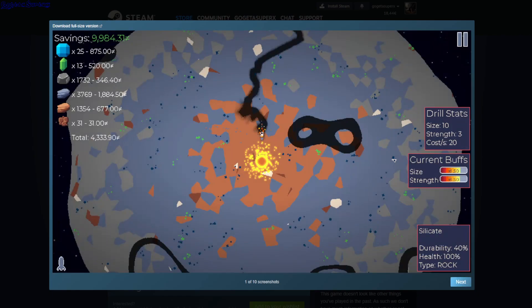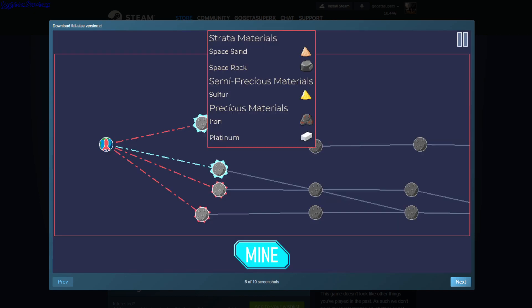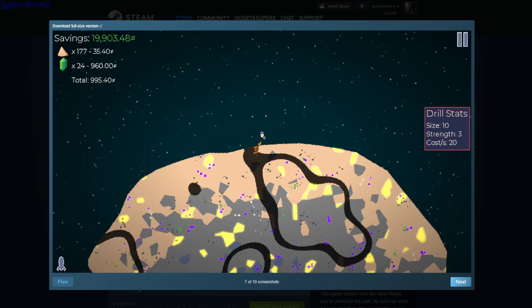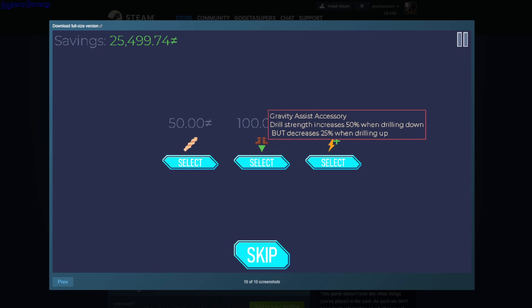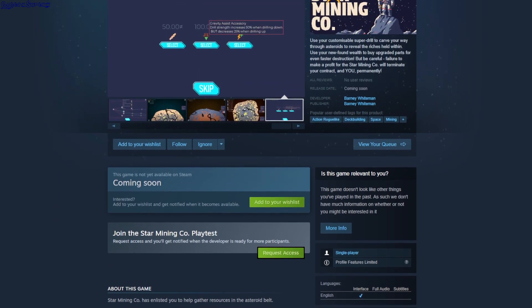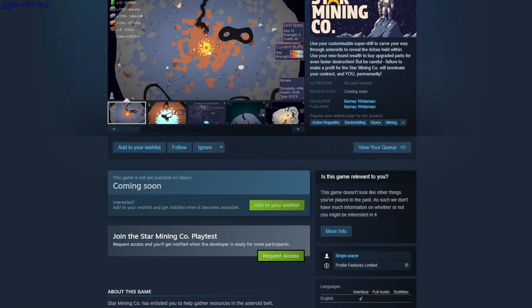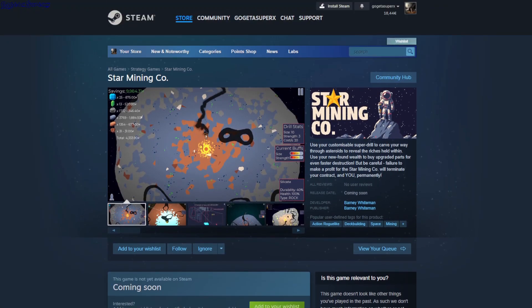Okay so just keep strengthening the drill. What's the last planet? Is it like a boss planet or something? How do you complete the game? I don't know. Anyway, it's a single player game — requesting access. Access granted. Okay well I'm gonna play it and I'll see.